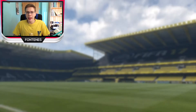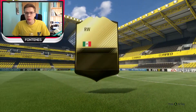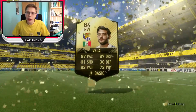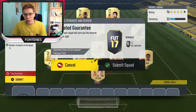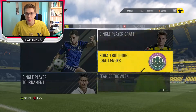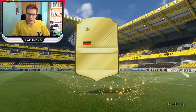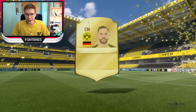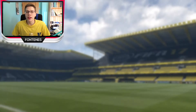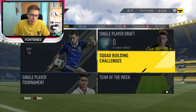The first big pull of the day — my first 82-plus rated guaranteed pack gave me in-form Carlos Bella. That was a huge pull for me, and he went straight into my squad as a super sub for the FUT Champions games. Another pack here — not a big flare, but it gave me Castro, 82 rated. Then I went and did some more 82-rated guaranteed SBCs, because I think that one is really worth doing.